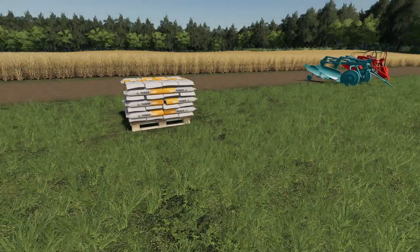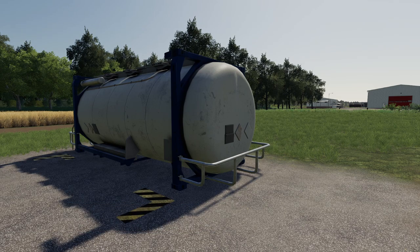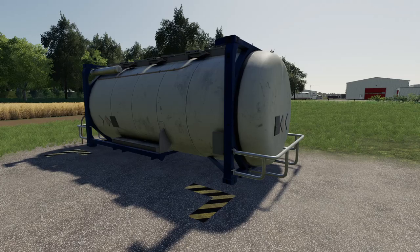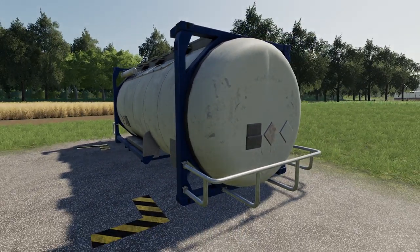Next we have the small liquid tank. This is a placeable small liquid tank that holds fertilizer and herbicide for your sprayers. It holds 60,000 liters of both types of liquids, costs 4,000 bucks to place, and has a daily upkeep of about five bucks. That's the small liquid tank.